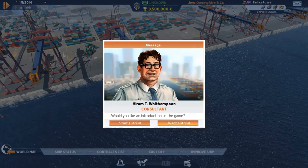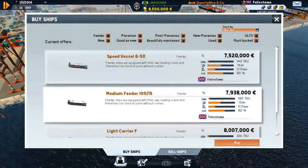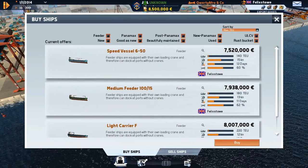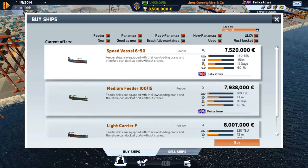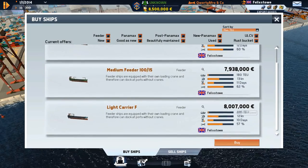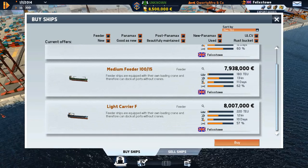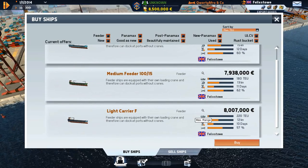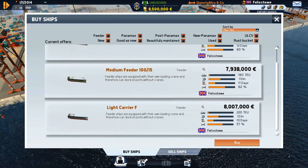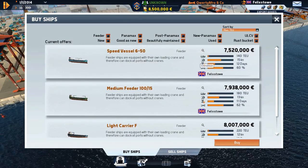I'll reject the tutorial since I already know what to do. At the shipyard we have a light carrier, a medium feeder, and a speed vessel. The four things to consider are max load, max speed, max range, and the ship's condition. The light carrier carries 140 tons, medium feeder 180 tons, speed vessel 220 tons. Fuel range is 10, 11, and 12 days respectively. Normally I'd go for the middle one but I might go for the smallest - it's the fastest and has the best fuel efficiency.